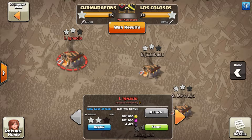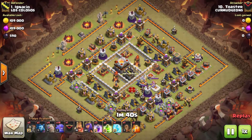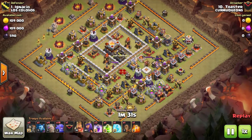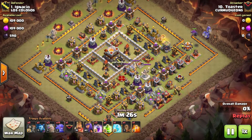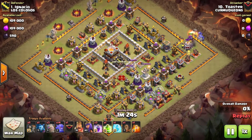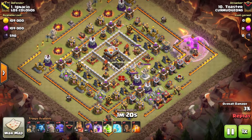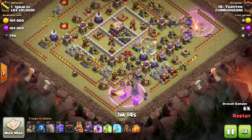The first replay will be Toaster coming in on number 1, using the 4 golem bowler strategy. He starts off with a golem coming in at that 3 o'clock cannon with a couple of bowlers behind it. He uses a rage to push down that golem and bowlers to make a nice funnel.